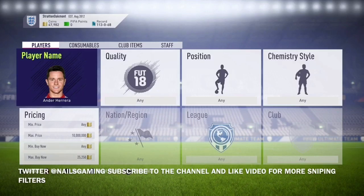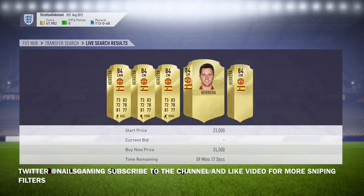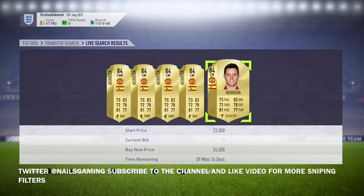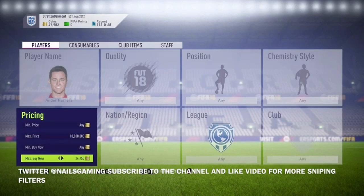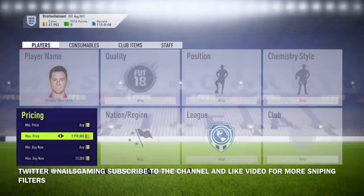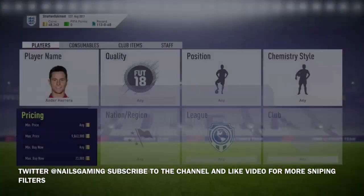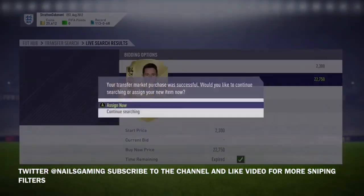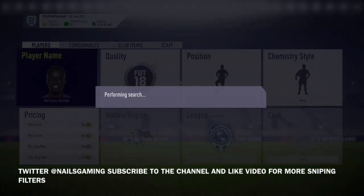You can do this over and over and make 100,000 to 200,000 coins a day doing this. Next up is Ander Herrera. He goes for around 25,000 to 27,000 coins depending on what time of the day you snipe. Take his filter down to 22,000 and under — you can make profit at 24,000 if you sell for 25,000. We got one here for 22,750 and we'll make around 2,000 coins profit on him. If you can make 2,000 coins profit on 10 players, that's 20,000 coins.